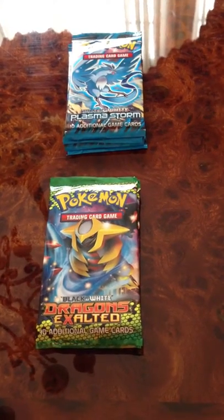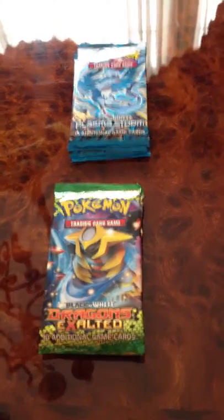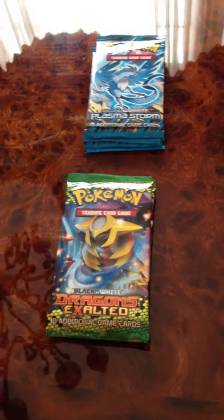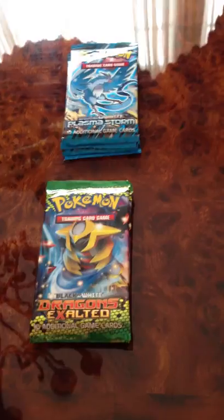Hey guys, today this is part three of my four Black and Whites booster pack openings. This time we're going to be opening Drakkon's Exalted.